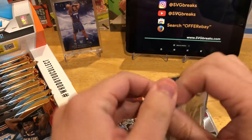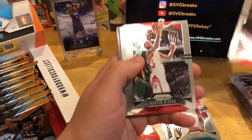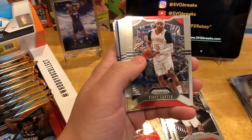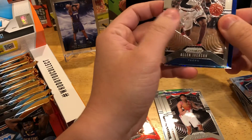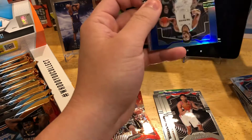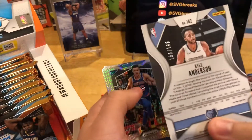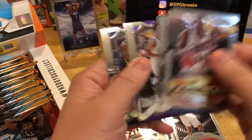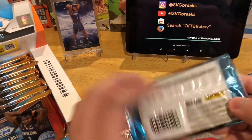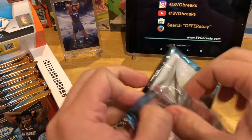You get two hits per box on average, and 22 colored cards as well. Always a fun break — way more fun than the retail stuff. Rui rookie. Looks like we have a blue coming up. Let's go to the bases and see if the blue is going to be a rookie. It's not a rookie — it's Kyle Anderson blue, out of 199. Kevin Knox hyper and a couple other cards. No luck so far in the first three packs, no hits just yet either.